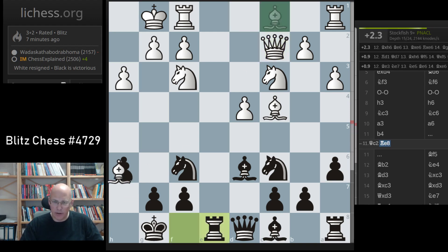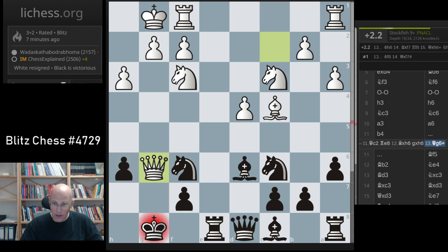For example, if I play rook e8, he will take. And that is a disaster - black should not do that.